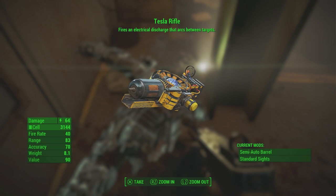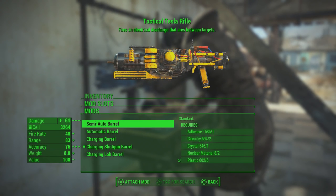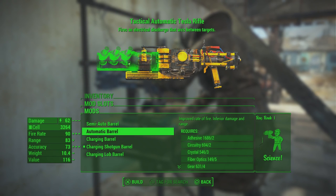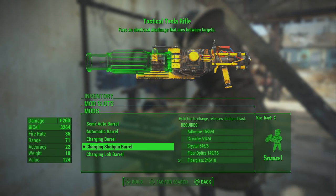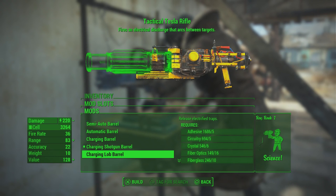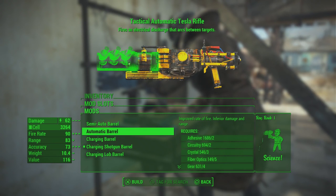This is very helpful for the weapon that Ivy is actually wielding, which is the unique Tesla Rifle. This is the big electric gun we saw in all the trailers, and it can be upgraded with various enhancements. It starts off with the semi-automatic barrel, but you can upgrade it to an automatic barrel, a charging barrel, a charging shotgun barrel, and there's also a charging lob barrel which makes it sort of like a trap that falls on the ground.